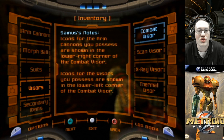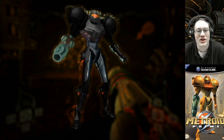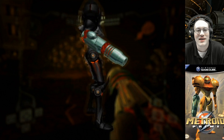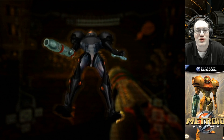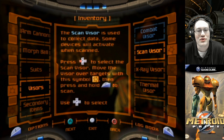Samus' notes: icons for the arm cannons you possess are shown in the lower right corner of the combat visor. Icons for the visors you possess are shown in the lower left corner of the combat visor. Also with these, you can take a look at Samus and move her around — it's kind of fun.